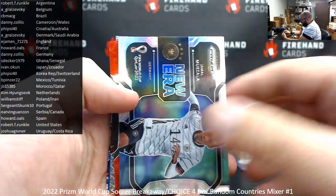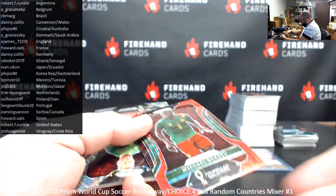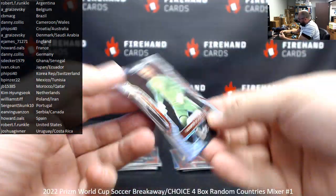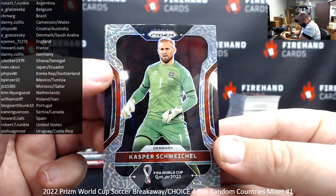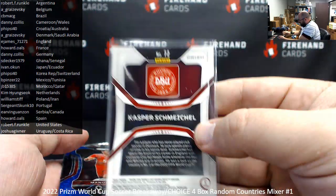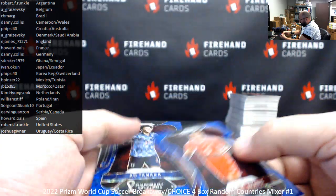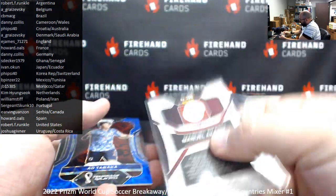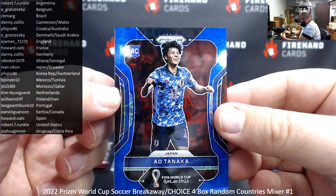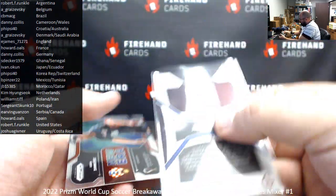Silver New Era Jamal Musiala. Got a red Choice — Michael Gadeau. The red choice is not numbered. Kasper Schmeichel — this looks like an elephant skin for Denmark, that one's not numbered either. Got a blue Choice here, Emmanuel Akenji for Switzerland, numbered at 135. Another blue Choice of Al Tanaka for Japan — Ivan Okun — also numbered at 135.